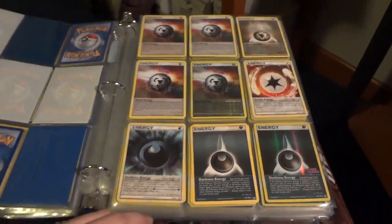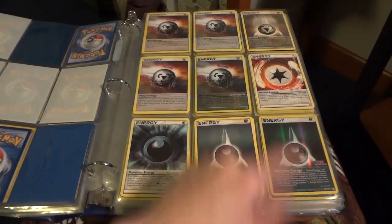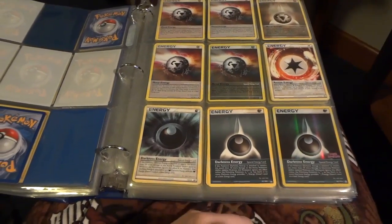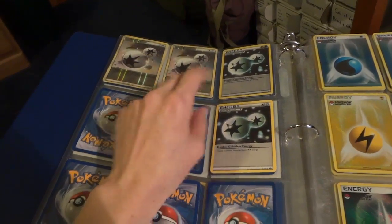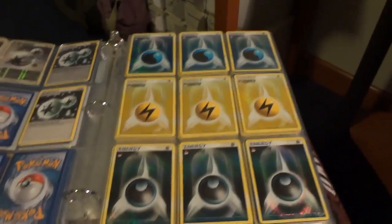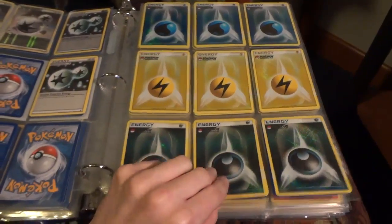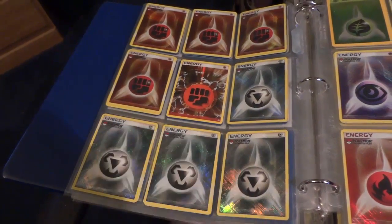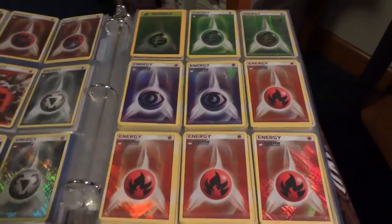Here we go to Special Energy. So we've got Special Metal — some reverse — Special Dark — some reverse — and Rescue. We've got several stuffed in per sleeve, so if you want more than one of a type, just let me know. Double Colorless: there is a full playset of reverse DCE, a newer reverse DCE, and then some of the regular new DCE. Holo Energy — these are all POP promos from 2009, and again there's more than one per sleeve. Holland Phantoms Fighting Energy, old Wizards of the Coast Grass promos, and Call of Legends Holo Celebi.